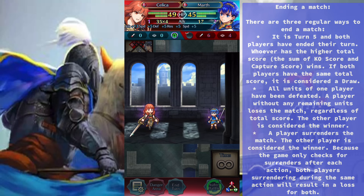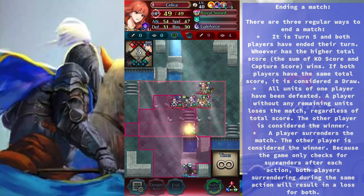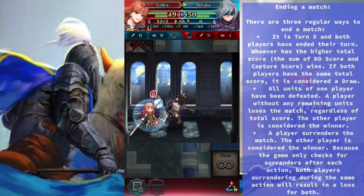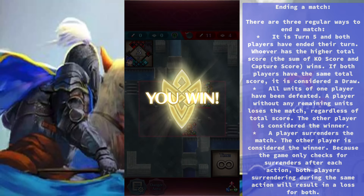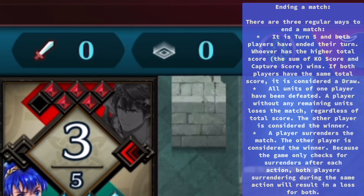Ending a match: There are three regular ways to end the match. First, if it is turn 5 and both players have ended their turn, whoever has the higher total score wins. If both players have the same total score, it is considered a draw. Second, if all units of one player have been defeated, that player loses regardless of total score. Third, if a player surrenders, the other player wins. Because the game only checks for surrenders after each action, both players surrendering during the same action will result in a loss for both.